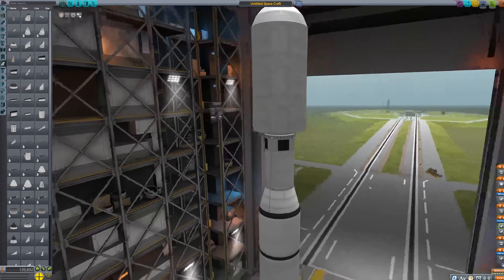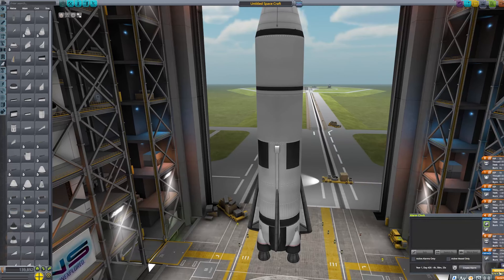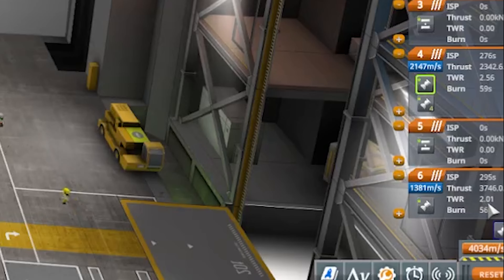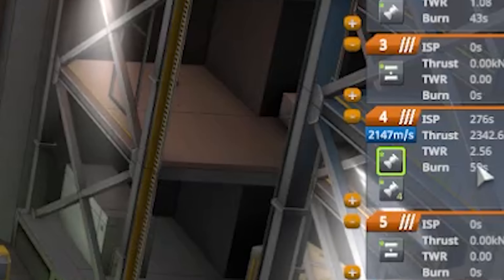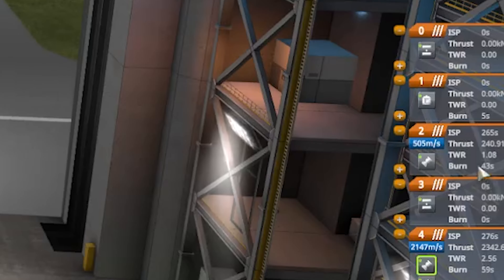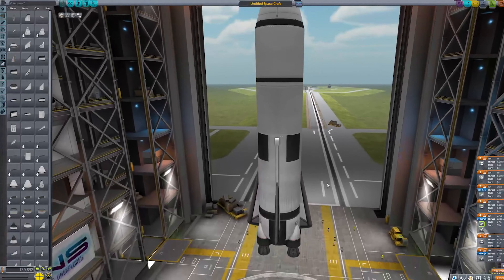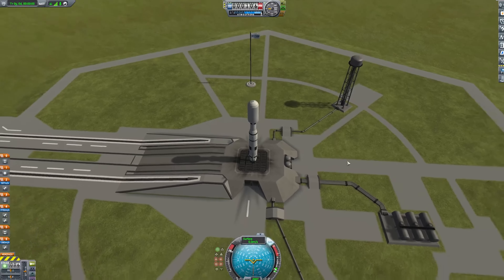Alright, so I've got my ship here. I like to make sure the first stage is a big, beefy stage. The thrust-to-weight ratio is 2.01, so this engine can carry twice its weight. It'll burn for 56 seconds. The mid stage burns for 59 seconds with a TWR of 2.56. The last stage has a TWR of 1.08 and burns for 43 seconds — all together, plenty of time to rendezvous with our space station.